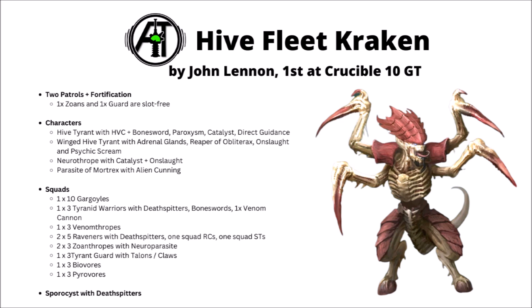In the troop slots there's 10 Gargoyles that could jump off the board and back on again to do actions if needed, or just zip up to midfield objectives with Obsec. There are 3 Tyranid Warriors with Deathspitters, Bone Swords, and a single Venom Cannon, which also allows you to use the imperative for extra damage in combat. There are 3 Venom Thropes giving units a minus 1 to hit as they move up, with Feeder Tendrils that could be handy for scoring the secondary objective to kill squad leaders. There's also 2 units of fast and brutal Tyranid Raveners taking Deathspitters, one squad with Rending Claws and one with Scything Talons - extra nasty at mauling infantry.